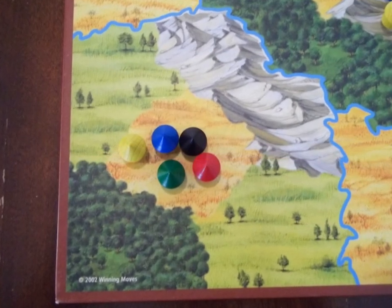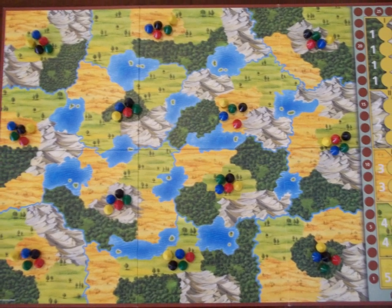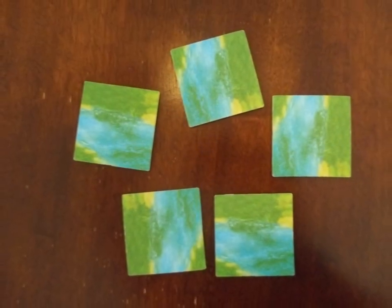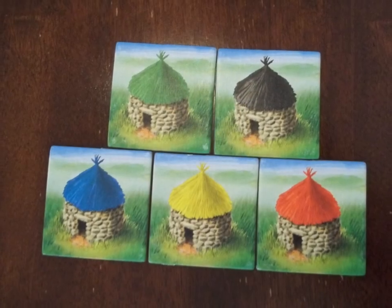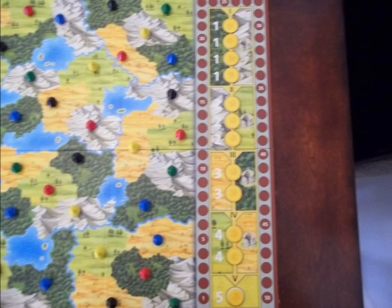To set up the game, the instructions recommend placing 1 of each color in each of the 12 regions, and then randomly distributing the huts to the 5 territories. Shuffle the 5 clan cards and deal 1 to each player face down, discarding the remaining back to the box without looking at them. The cards will tell each player which color they will be playing as, and should be kept secret. Next, place the village chips on the 12 spaces on the epoch chart on the right side of the board.